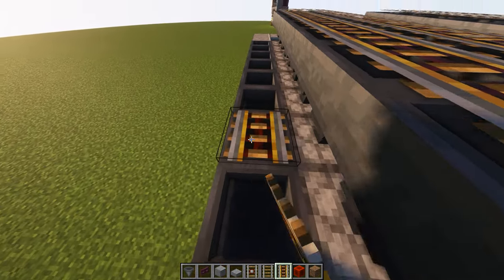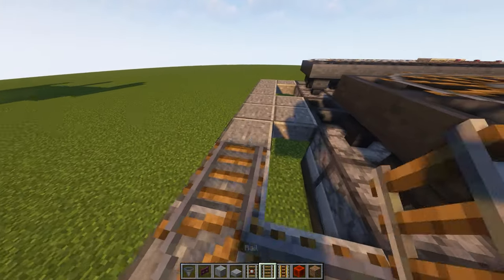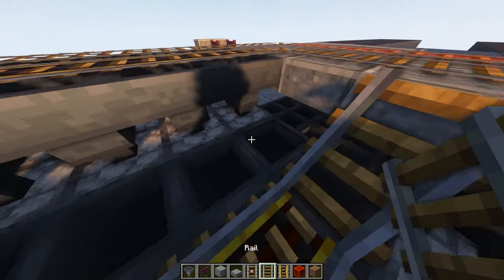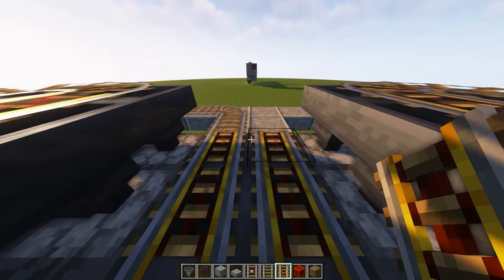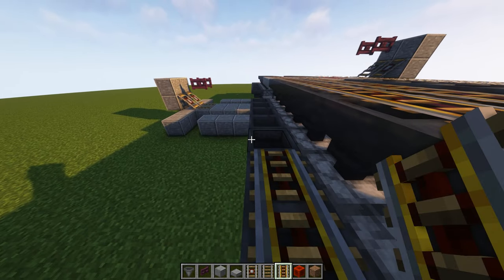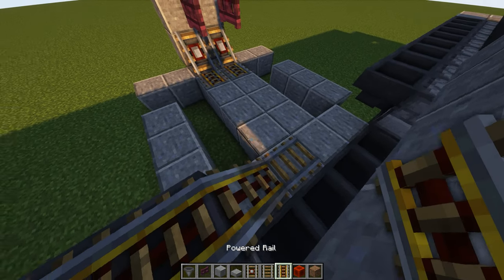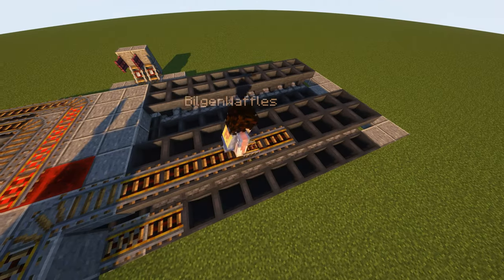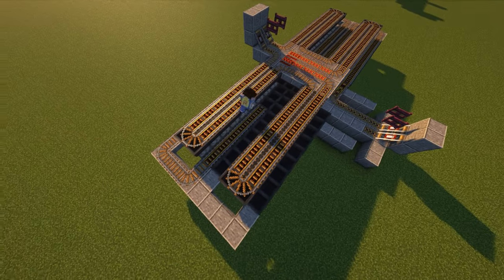On the fuel track, take powered rails all the way down to the end, then at the curve put a normal rail and bring that all the way around these slabs, then powered rails. At the corner put normal rails — they will connect up but if you just keep going it should be fine. Powered rails all the way down, normal rails at the curve. Once you get to the end of these hoppers, go down one, take a normal rail for the curve, then powered rails all the way down and it should connect right up to that detector rail. Mirror everything to the other side and both sides of the minecart system are done.